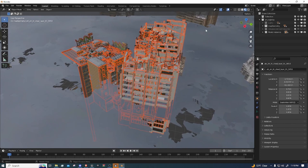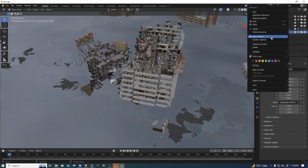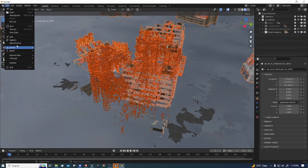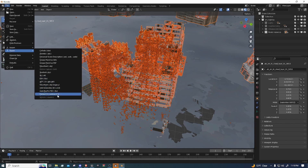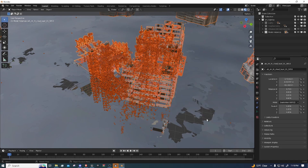Okay guys, the map geometry just finished loading. So after that, we're going to hide the map geo and then do the same thing for the props — select them, export, Datasmith — and this one we will call Die Rise Props, and then export. The props take the longest — it took forever.